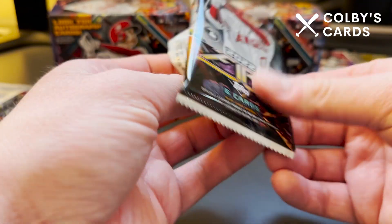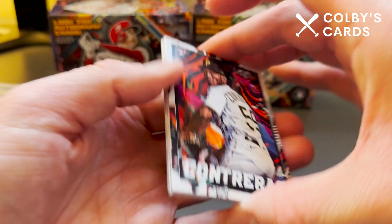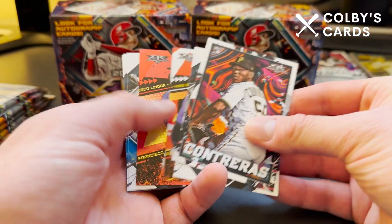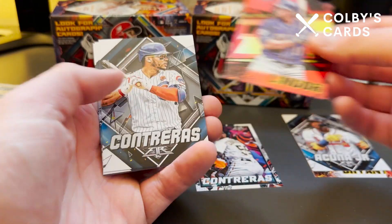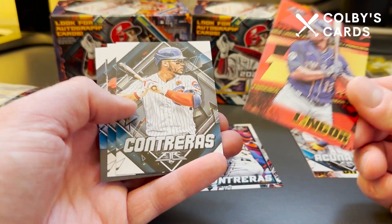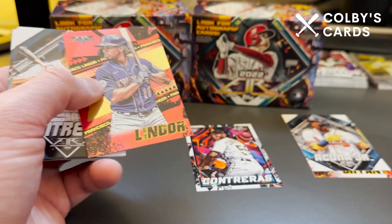Topps Fire has most if not all of the top rookies of the year. I believe Oneil Cruz is in this set, though I don't think I've pulled him. I have pulled Seiya Suzuki, Bobby Witt Jr., and Julio — really cool stuff coming out of these. These cards look really cool; they have a different feel than typical Topps cards, a bit more cartoony with designs that really pop. Some of the inserts are really cool as well, and here's our first insert.